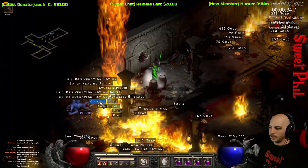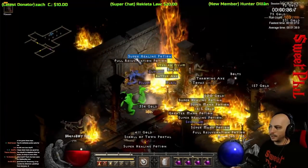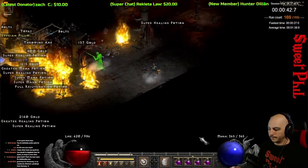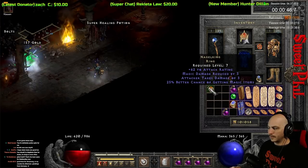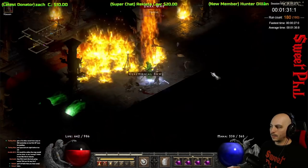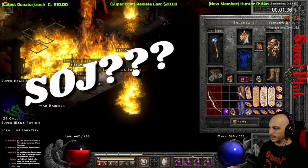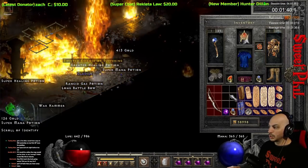I've been hunting and hoping to get an SOJ. Here I get a unique ring at run 169 — and finally this unique ring did it for me. Give me that SOJ! Of course it's not — another Nagel. But I didn't have to wait long. We're at run number 180, another unique ring, and finally I got my Stone of Jordan!